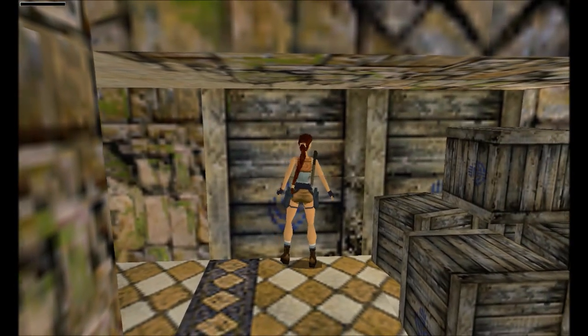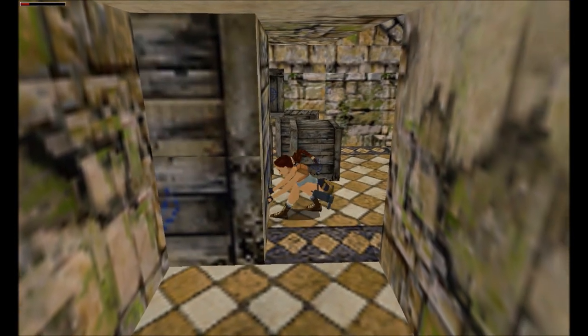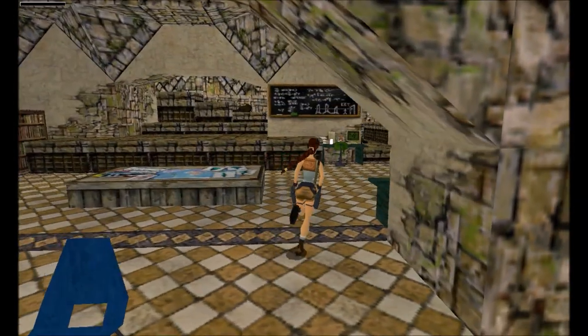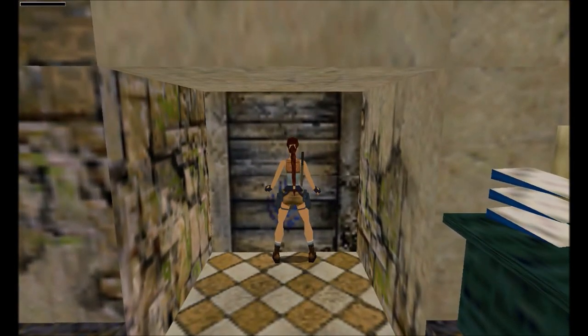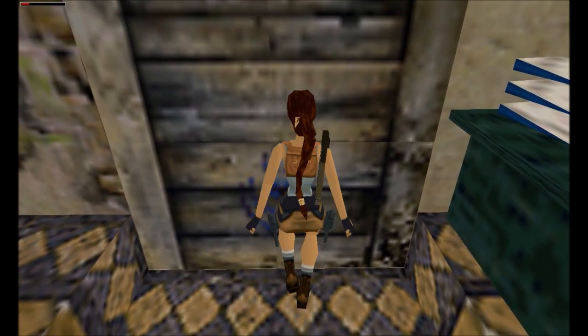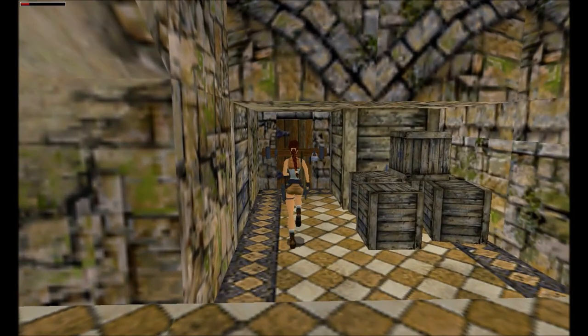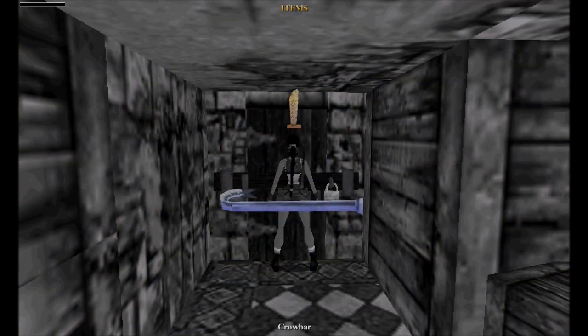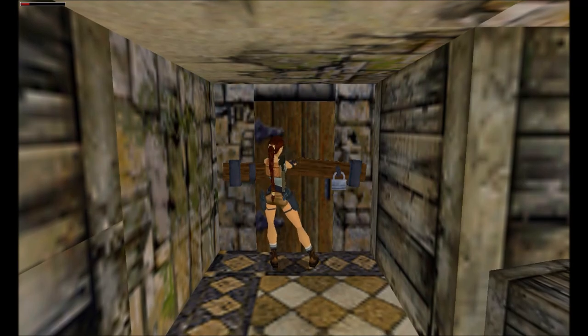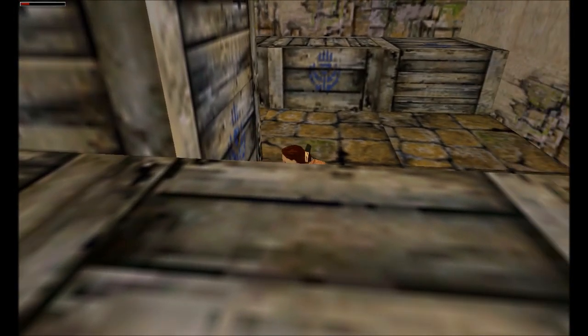Back in the previous level I was saying when you see these crates with the logos of the Hand of Rathmore, try moving them. Please try and move this one — because this will reveal the way to the second secret. We'll also need the crowbar. These very shallow recessions in the floor are kind of hints as to what directions you should or realistically can move the crates, keeping in mind that Lara needs a space of her own. And there it is — the same padlock door as in Highland Fling, so by now you know exactly what to do.